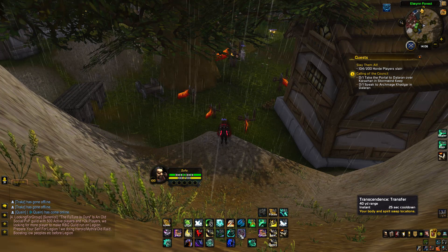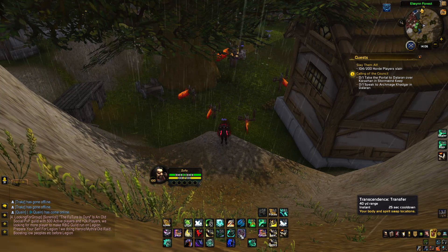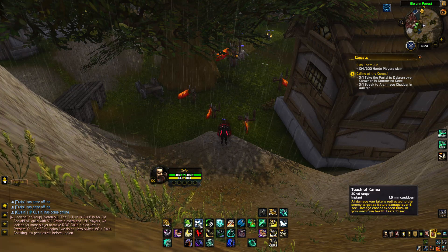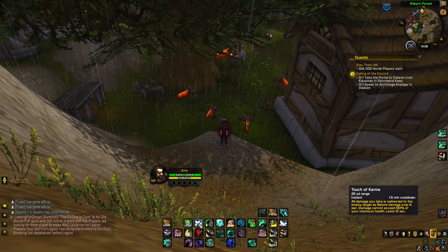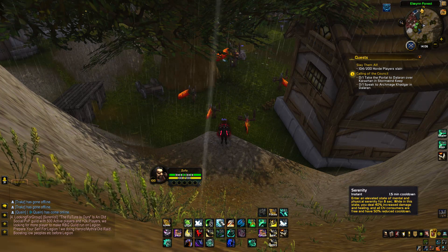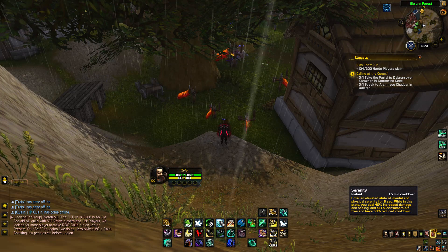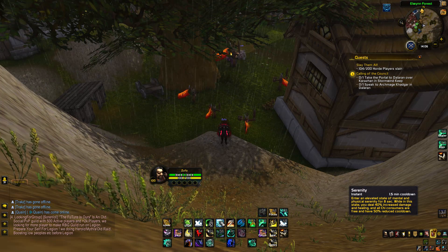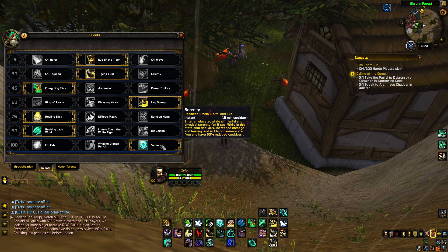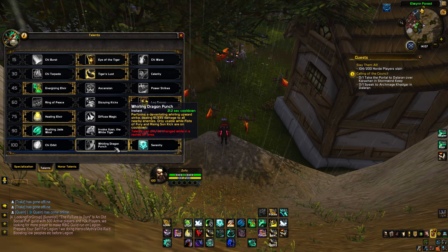Transcendence is still the same, and Transcendence Transfer is an instant cast now. Spear Hand Strike is still the same. Touch of Karma is still the same — it's on a one-and-a-half minute cooldown. Roll is still the same. Serenity is the replacer of Storm, Earth and Fire — it's a talent you can take at level 100. If you are not taking Serenity, you will get Storm, Earth and Fire.